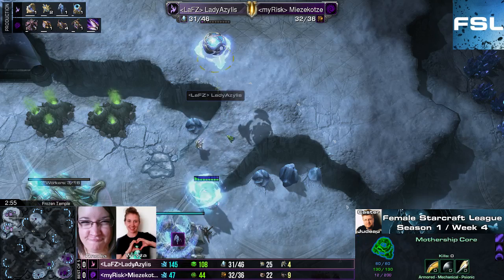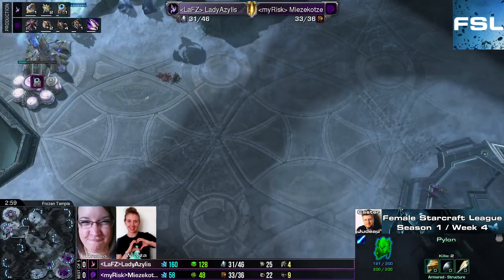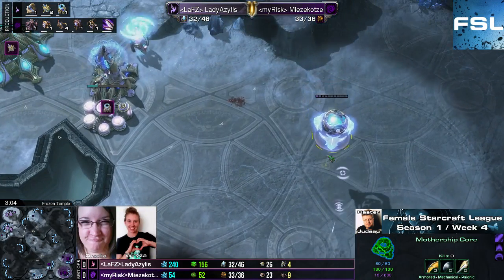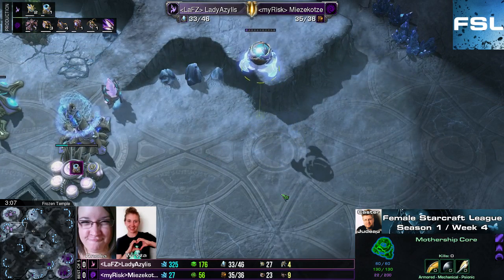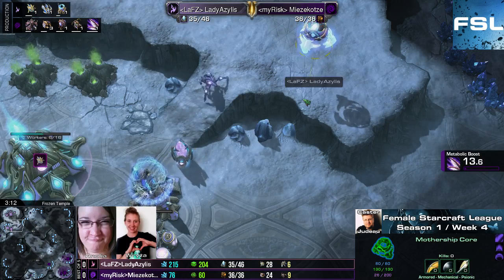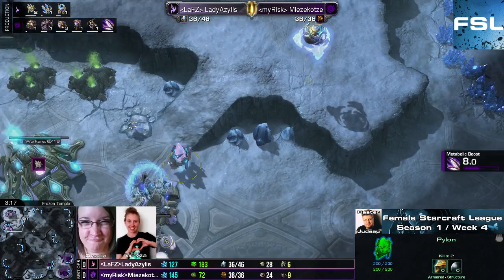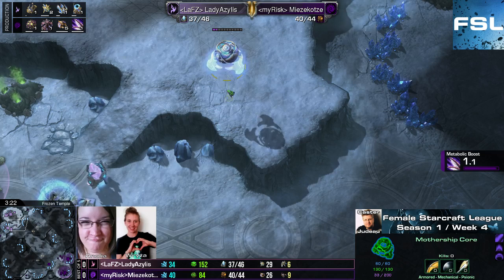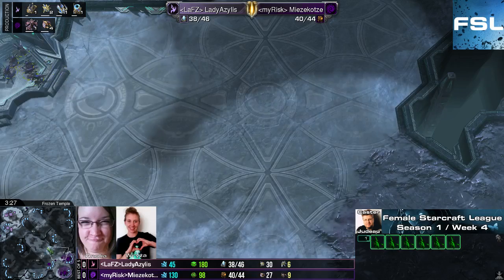The photon overcharge is already available. Azelus fires it up immediately. Even that is a small victory for Mitsukotze, because now the mothership core has to gain more energy before it can throw down another photon overcharge. And even if it has one available once the next push arrives at Azelus's base, it will be one photon overcharge less than normal. So yeah, even a small little victory over here.